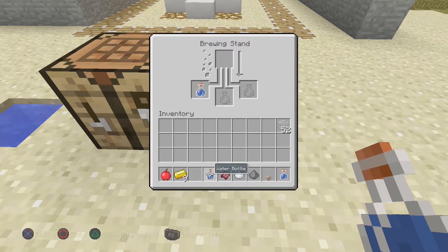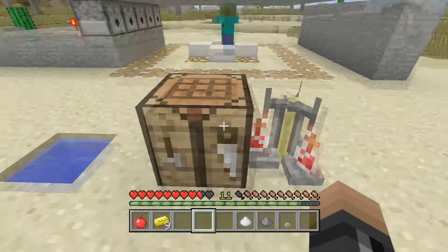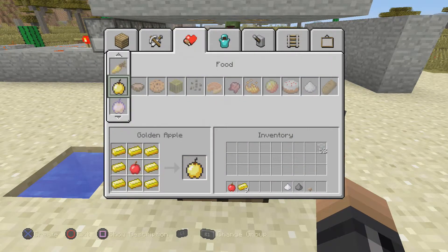Going to place my brewing stand down and fill these up with water. Now that I have that, I'm just going to throw my bottles directly onto this here, just like that. Once you have them on there, the next thing you need to do is just throw on the fermented spider eye, and that's going to cook away.